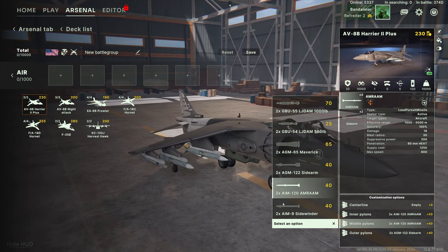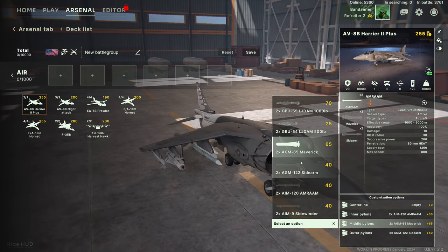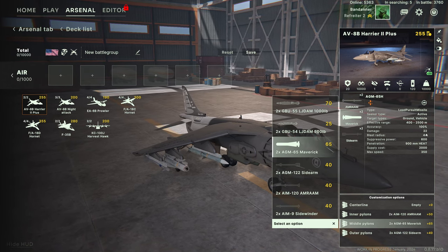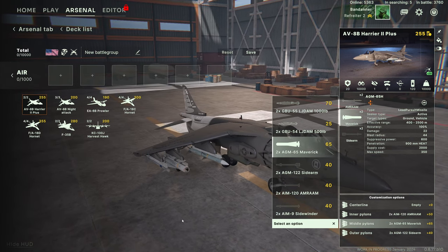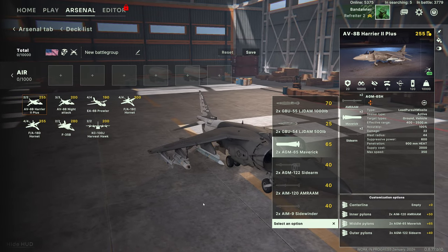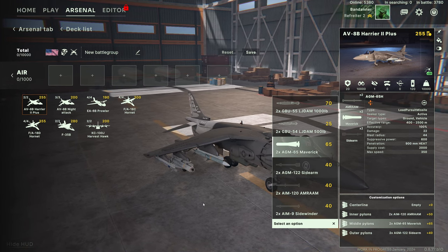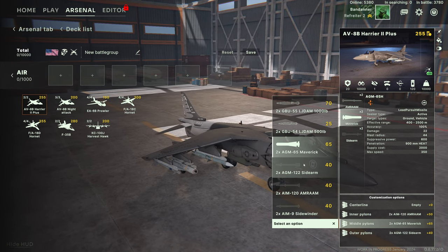On the middle pylons there's a bit more choice. You can have Sidewinders, AMMRAMs, or SIDEARMs again, or you can switch into ground attack. First up is the Maverick — the AGM-65 Maverick — 900 millimeters HEAT penetration, very high damage of 22, reasonable blast radius. These are hard-hitting anti-tank missiles designed to come down towards the top of the target, catching the top armor. They're designed for taking out enemy tanks and heavily armored vehicles more than anything else.